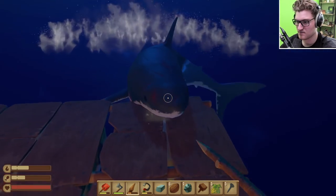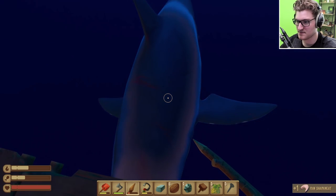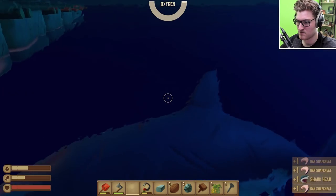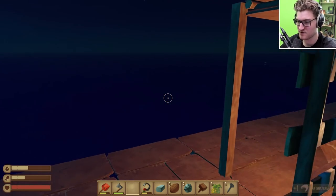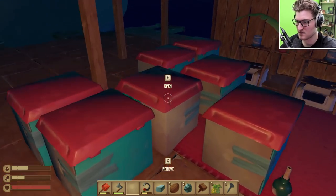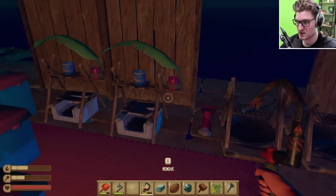Get out of here, shark. Sam's dead. Of course our spear broke - get out of here. He ate my shoe food. With that I do want to head underwater real quick because Sam is dead.